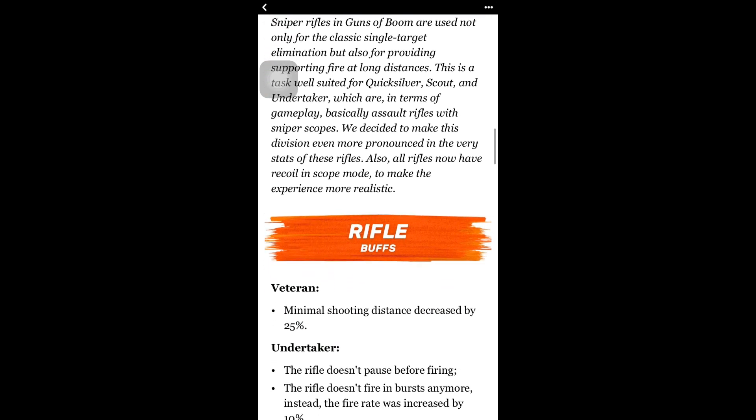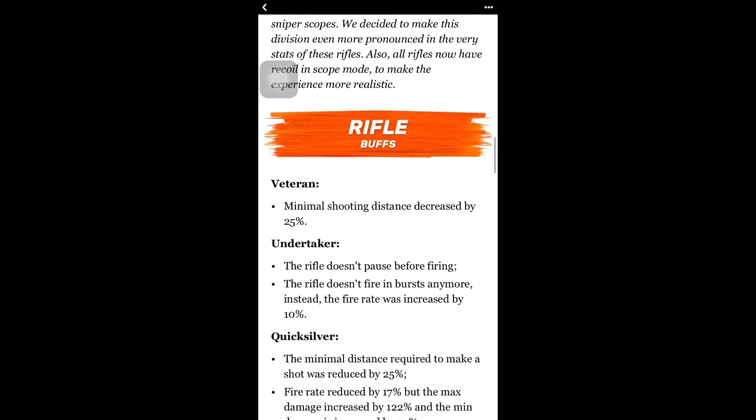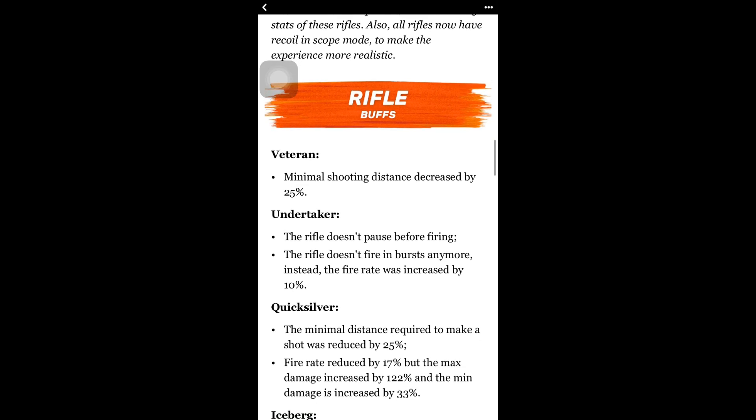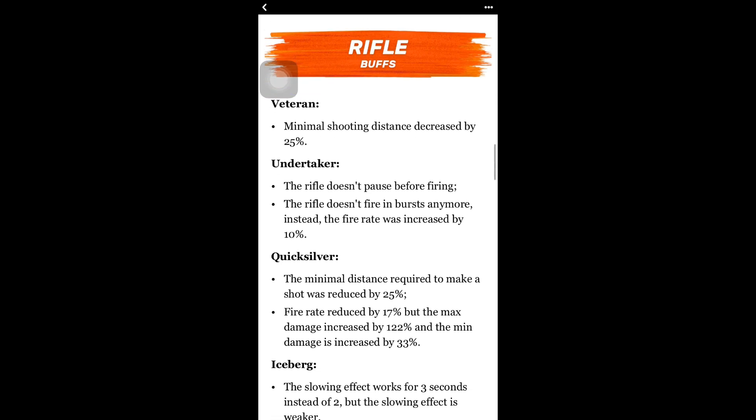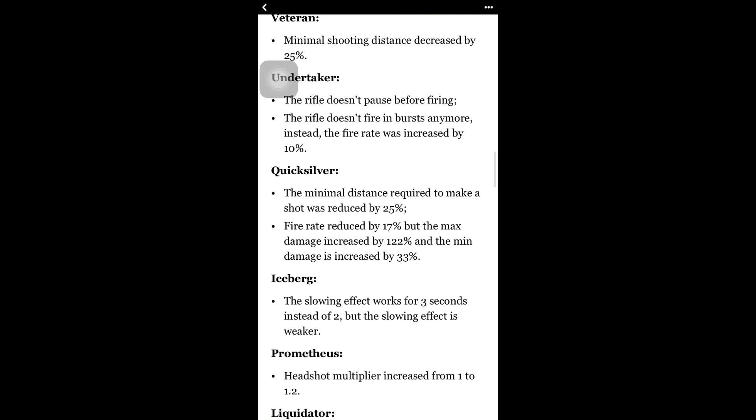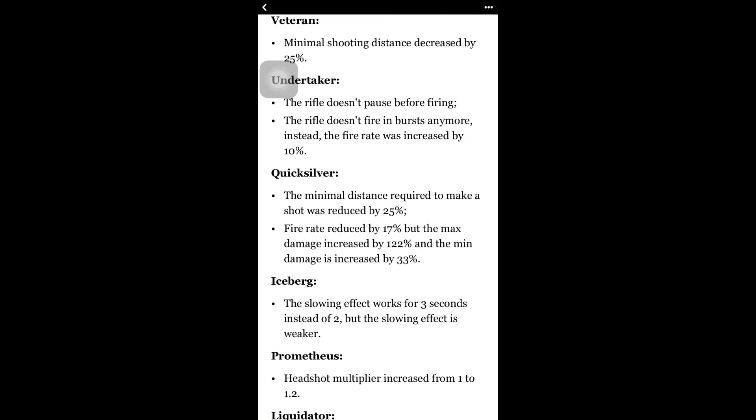Now moving to sniper rifles. The first buff is for the Veteran, a starter sniper — minimal shooting distance decreased by 25%. The Undertaker no longer fires in burst and instead the fire rate was increased by 10%. I'm not sure if that's good because I don't really use any of these snipers except the Tornadoes, so we'll see if it has any buff or not.